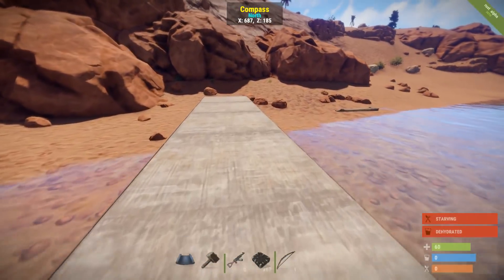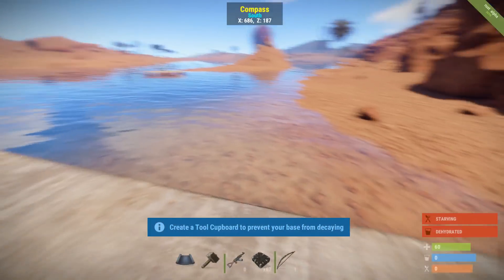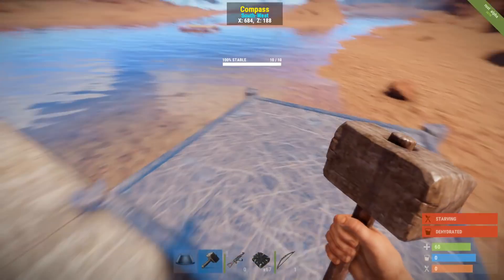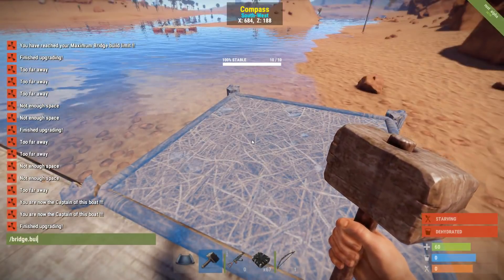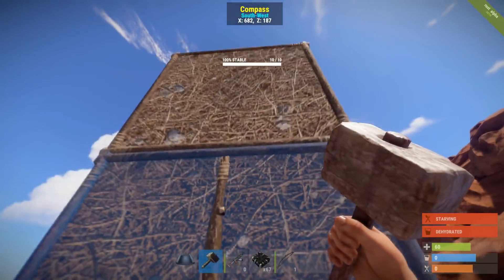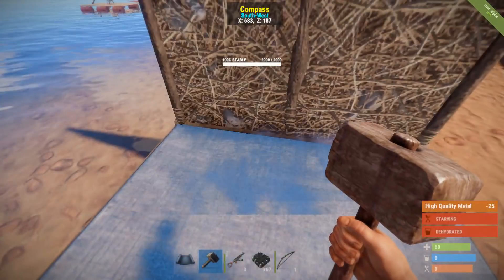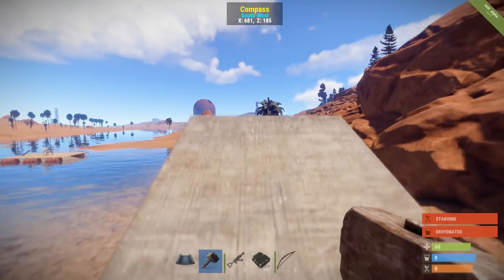We're gonna build one real quick. Foundations or floors are currently what's available. Just type 'bridge.build' and if you have the permissions, it will add a bridge. This matches the grade of the floor when you build it. Or say if you upgrade later, all you have to do is activate it and it will change the grade of the floor.